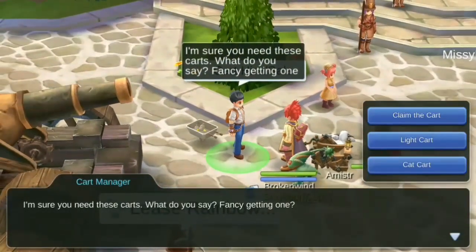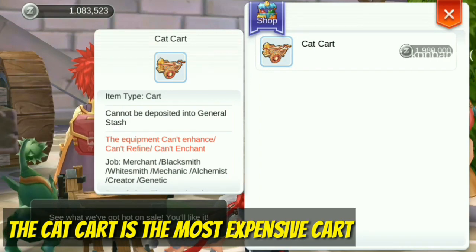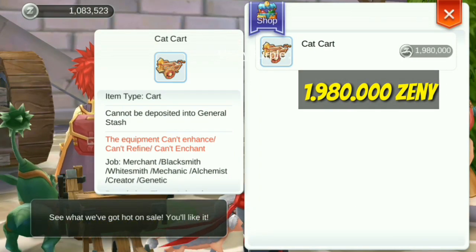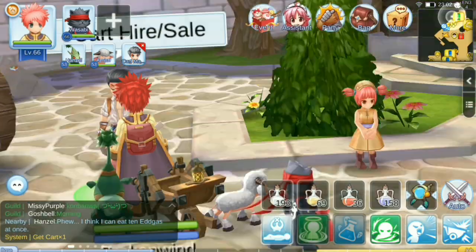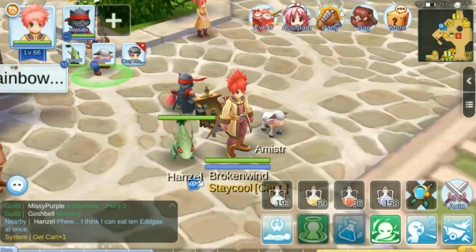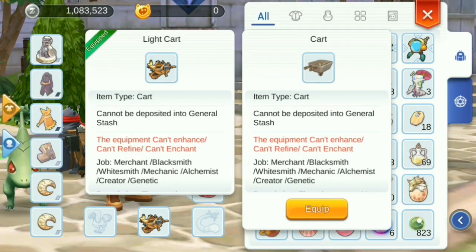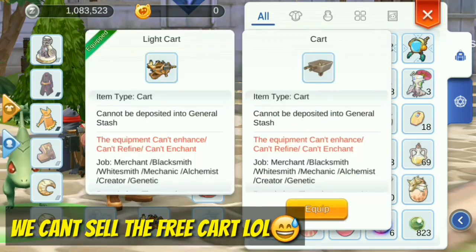The light card looks like this. The last card is the cat card — it is the most expensive card. If you want to have it, you have to spend almost 2 million Zanny. Wow, it's only to change the look of your card. I haven't got more information about whether changing the card increases damage, stats, or anything.